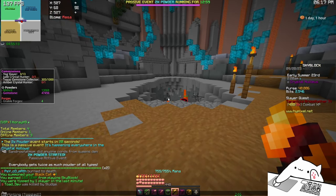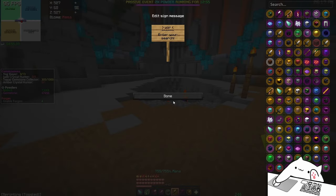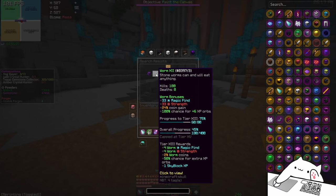But that's not it — because if you go into bestiary, it's called Warm isn't it? Yeah, I'm gaining an extra 33 magic find from bestiary, so over 200 magic find total.